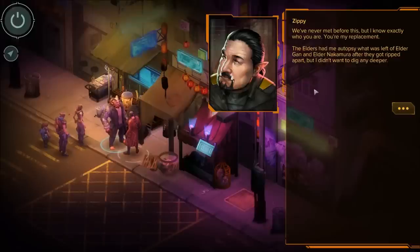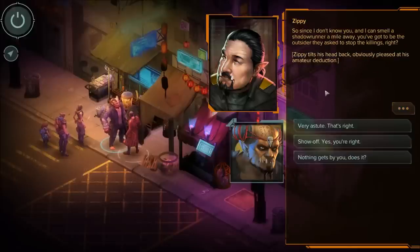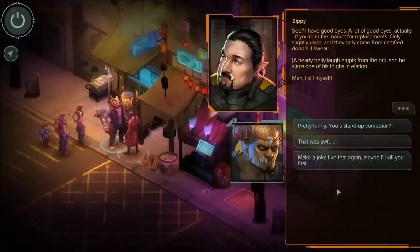'We've never met before, but I know exactly who you are. You're my replacement. The elders had me autopsy what was left of Elder Gon and Elder Nakamura after they got ripped apart, but I didn't want to dig any deeper. Since I don't know you and I can smell a Shadowrunner a mile away, you've got to be the outsider they asked to stop the killings, right?' Zippy tilts his head back, pleased at his amateur deduction. 'Nothing gets by you, does it? Very astute.' 'See, I have a lot of good eyes — only slightly used, from certified donors, I swear.' A hearty belly laugh erupts.